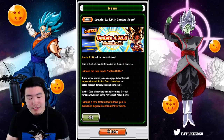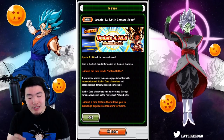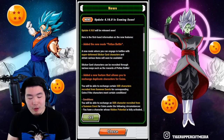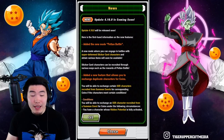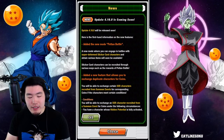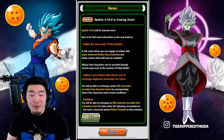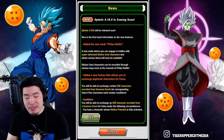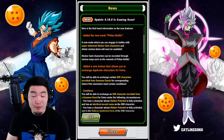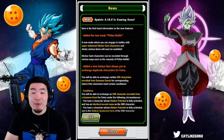Update 4.16.0 will be released soon. The first thing we have is a new mode called Peton Battle. Their description is: a new mode where you can engage in battles with super deformed sticker card characters and obtain various items. Sticker card characters can be recruited through various ways, such as the rewards of Peton Battle. They do have a separate page for this, so we'll check that out a little bit later.